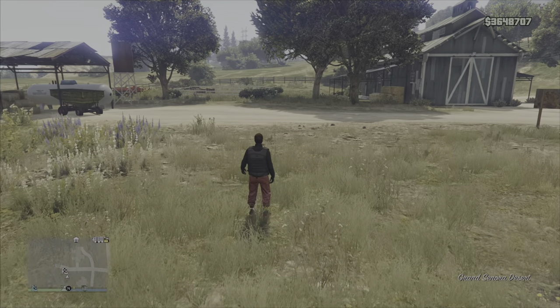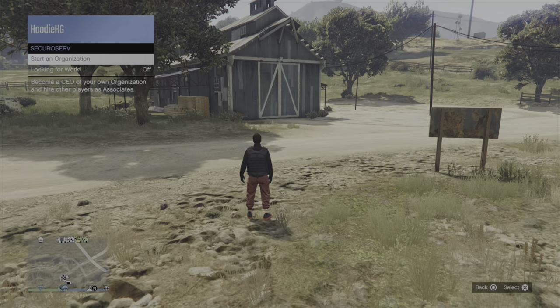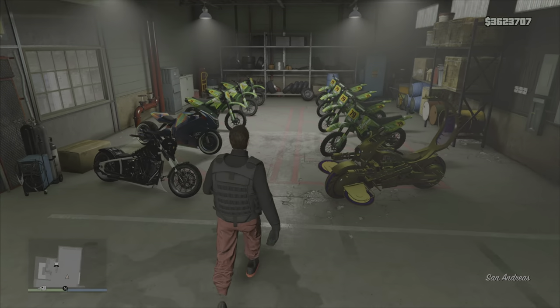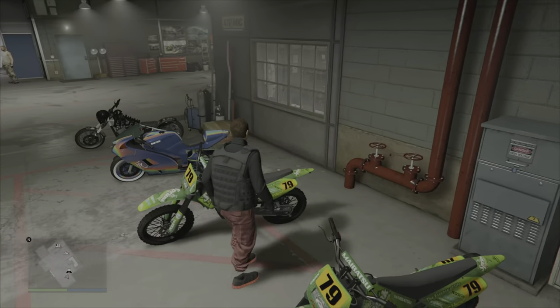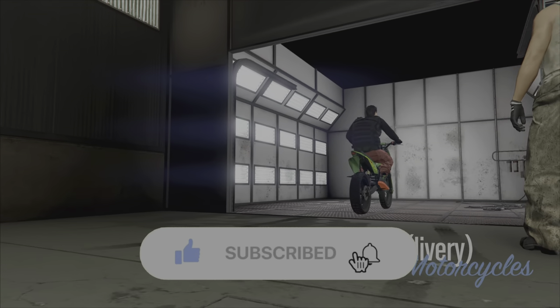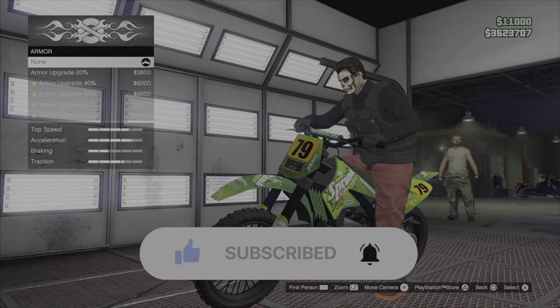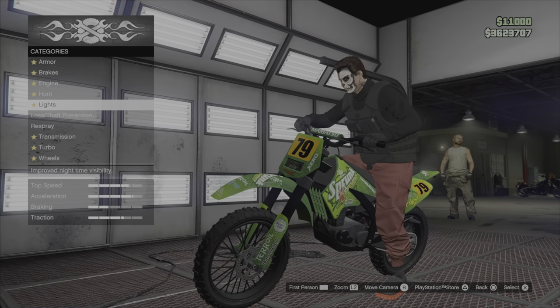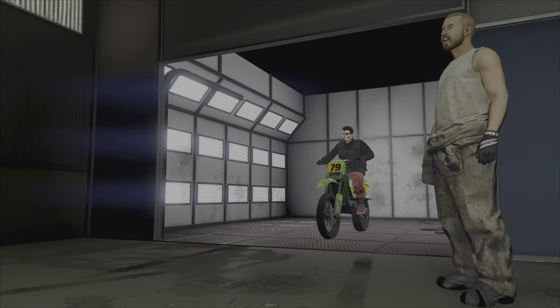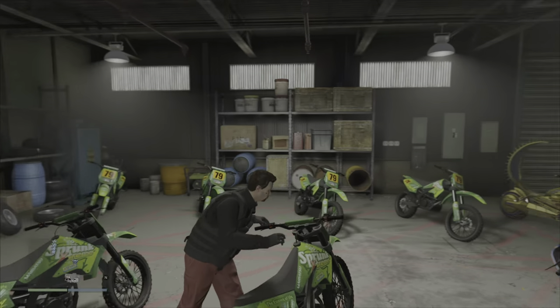Leave the vehicle inside the bunker, then walk out on foot. Once outside, you can either job teleport or fly a Buzzard over to your MC clubhouse — make sure you're not using any personal vehicles at this point. Once inside your MC clubhouse, jump on a Sanchez or Fagio and hit right on the D-pad to bring it into the mod shop. Inside the mod shop, make one change on the bike, then back out of the mod shop and exit the MC clubhouse.